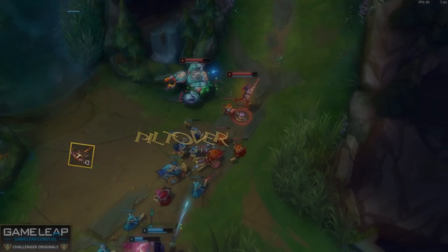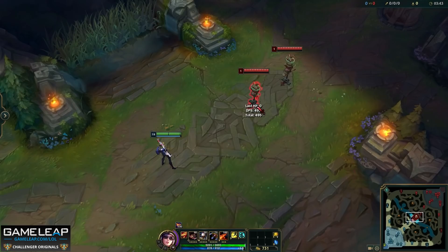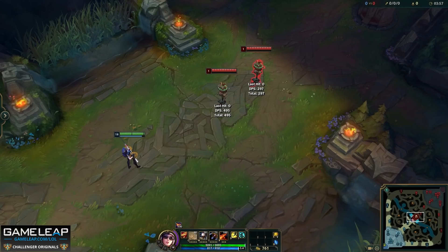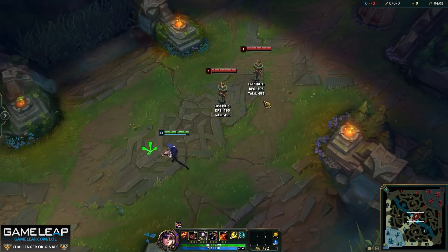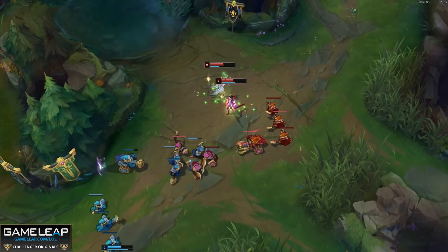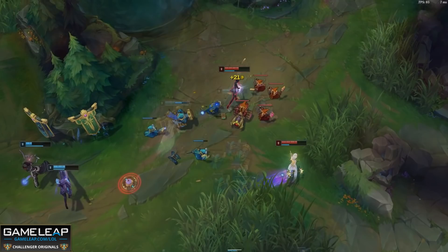Your Q is Piltover Peacemaker and you are maxing this first — it's critical to use well before late game because it's a big source of your damage. When you press Q, you fire a shot where your cursor is, dealing physical damage to targets it passes through but less damage to those hit after the first, similar to a Zed Q. Always try to use your Q when there is nothing between you and the enemy champion. It has the same range as your headshot attacks and is a great tool for pushing the laning phase, as you can Q an entire minion wave and instantly gain that minion advantage.